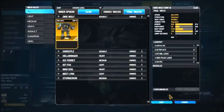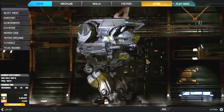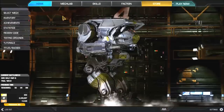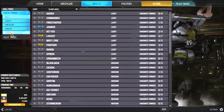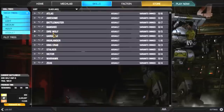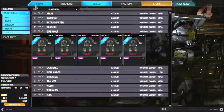Every time you do a match you get skill points to use on your mech. The skills are specific to each mech variant — for example, the Dire Wolf B. Every time you use that trial mech you earn skill points for it. Let me show an example using one of my own mechs — I'll select a mech from my owned mechs.